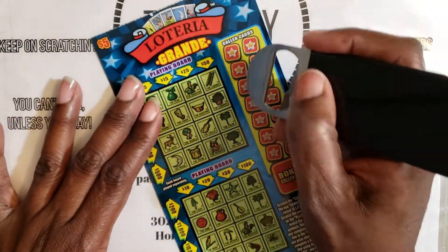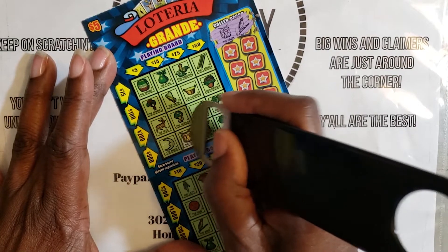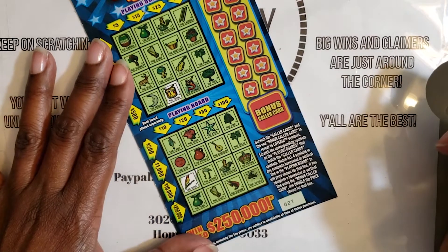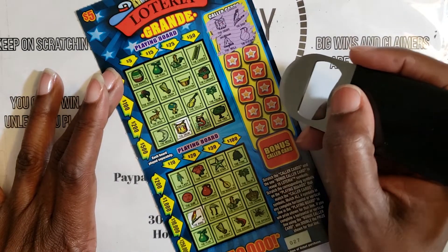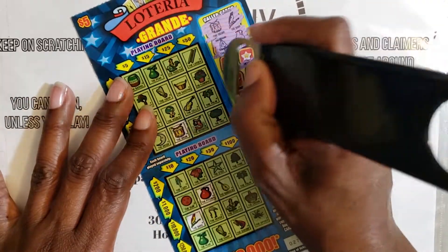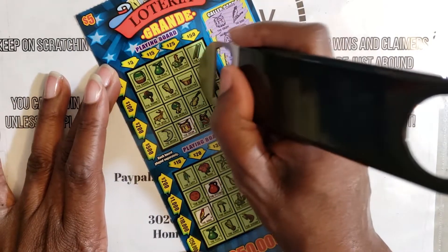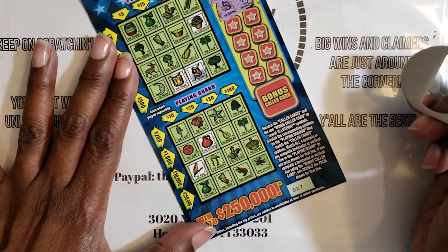Ticket number 27, we are looking for the drum and the bird. We got the drum — no bird up here. Drum and bird down here — we got the bird down here and no drum. Looking for the bell and the pitcher — nothing up there, we got the pitcher here and no bell down here. Looking for the mermaid and the flower pot — we got flower pot here, mermaid here, and flower pot and mermaid down here.